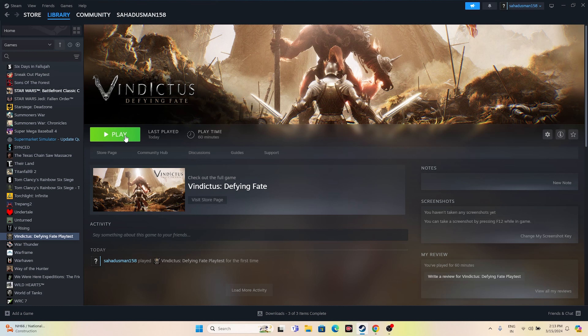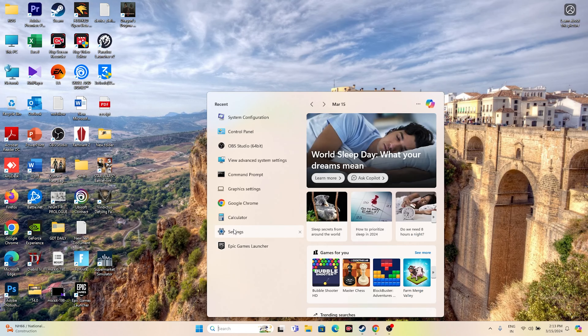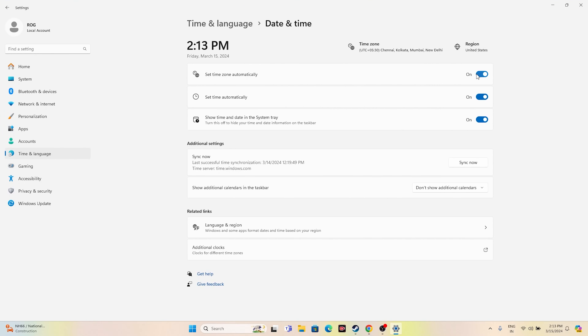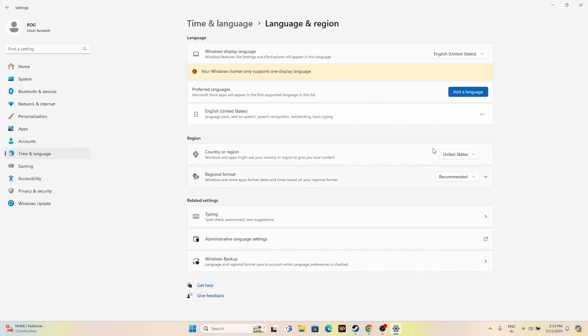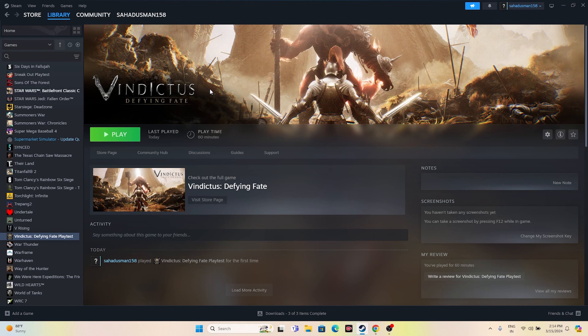The next step is to make sure the date, time, and region are set correctly. Go to Settings > Time & Language > Date & Time. Make sure 'Set time zone automatically' and 'Set time automatically' are both turned on. Then go back to Language & Region and make sure the country is set correctly according to your geography — for example, United States or United Kingdom. Once everything is set up, close and try launching the game.